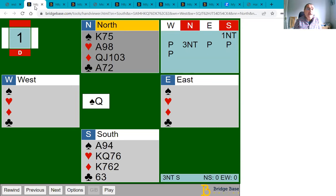You might make another heart trick. What you're hoping for is that of the missing hearts — of which there are six — if they divide three-three, you may be able to make another trick there. So let's replay this and see what happens.